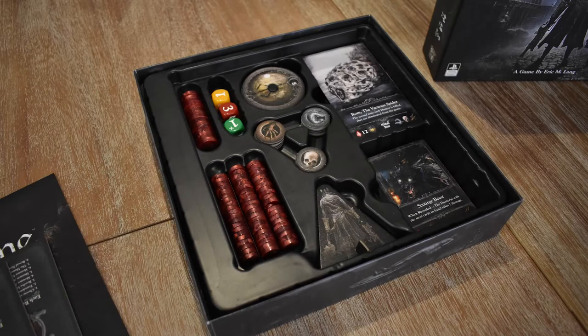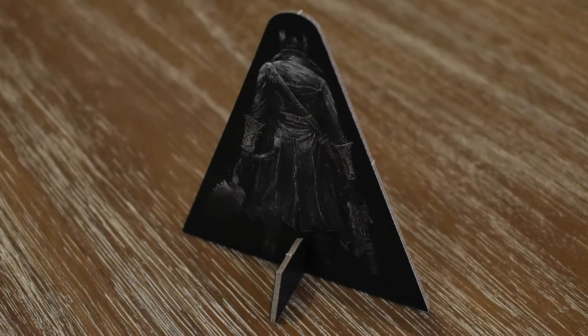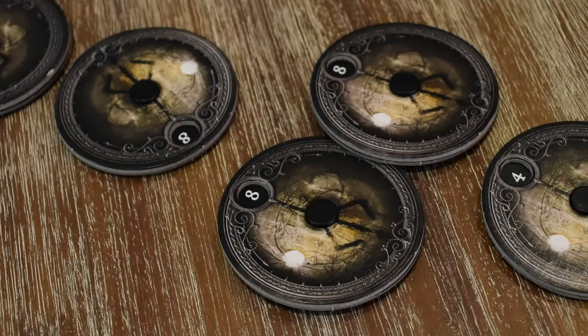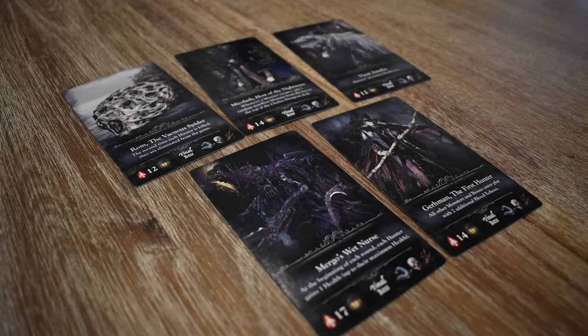So it is component time. Bloodborne the card game is a compact game in a compact box. The insert fits everything very easily, but it will move around if not stored the right way up, and you can't really put this on its side without components going everywhere. The player boards are thick card, there are plenty of flavoursome blood echoes, the first player token is a standee so it's nice and obvious. There are three custom dice for monster damage, tokens to track trophies, and five health dials, which I kind of wish had somehow been incorporated into the player board.